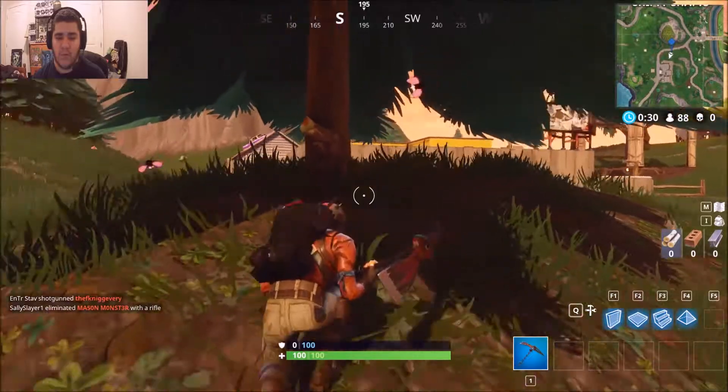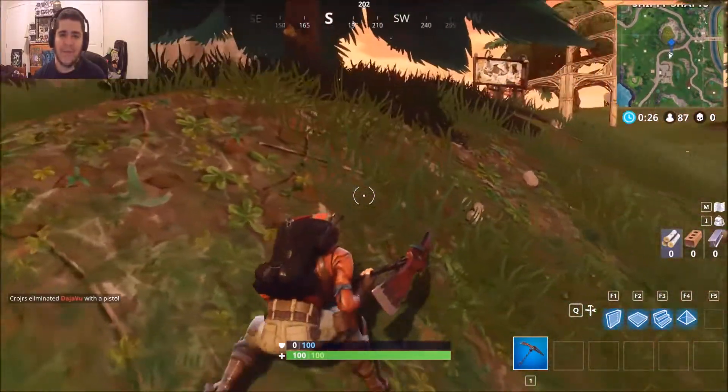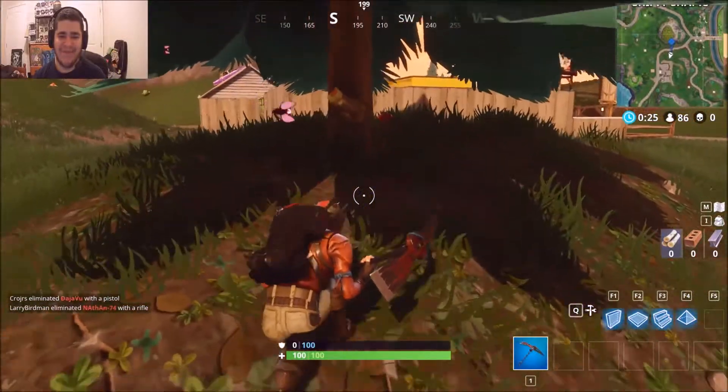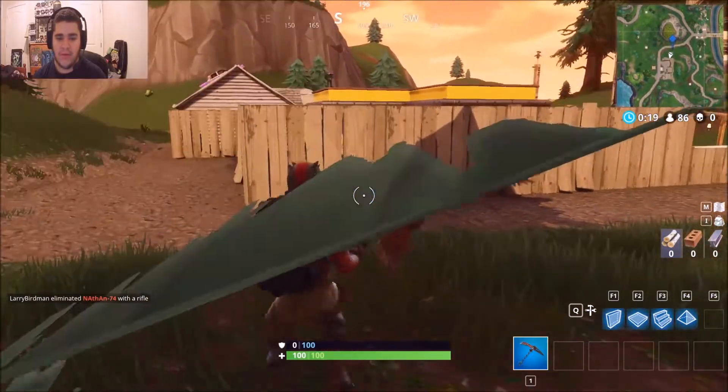The challenge coin will spawn right there, so make sure you go right next to the tree where the wood wall would be. I'm about to get killed here, but that's how you find the coin. Make sure you go to this location.